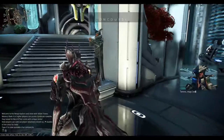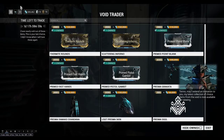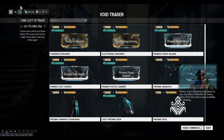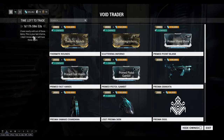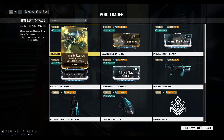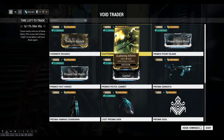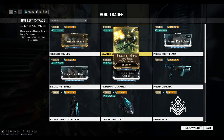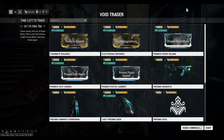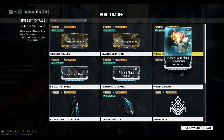Let's have a look at what he's selling. 'Tenno, may I extend an invitation to you? My latest collection of choice items from the void is now available for viewing.' So as you can see, this time he's brought the dual stat mods of heat for the rifles and shotguns, which I have. I haven't tested them out yet but I'm going to when I can.